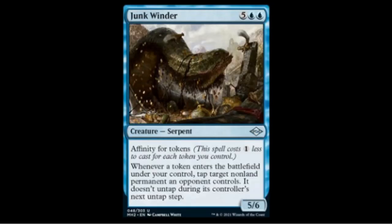The Junk Winder is two blue five colorless for a 5/6. It has affinity for tokens, costing one less for each token you control, and whenever a token enters the battlefield you can tap a noncreature permanent your opponent controls — it doesn't untap during their next untap step. Blue doesn't generate lots of tokens in Modern though, so this is probably halfway decent in draft as a big creature, but takes too much setup to see real competitive play.